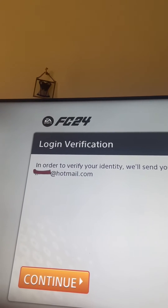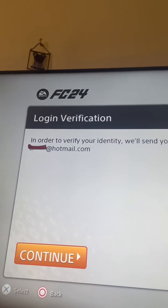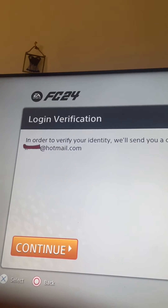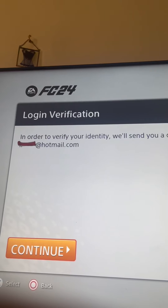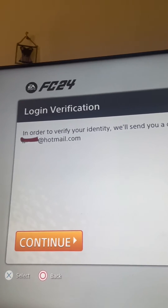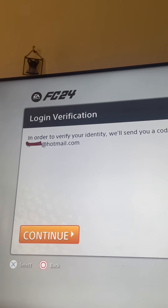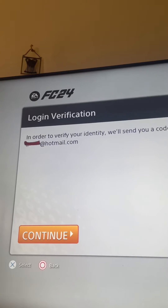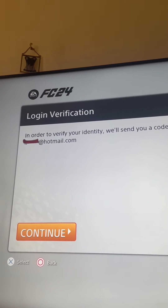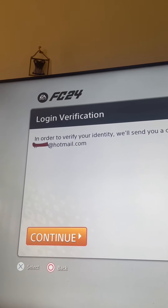Just to let you know, this took me quite a while to solve, as the EA helpline is not very fast and it's quite frustrating at times. Basically what happened is it sent the verification code to my old email — an email I can't access anymore. I tried changing my email twice and it still sent it to the old email, even though I haven't used that email for about six months on this account.